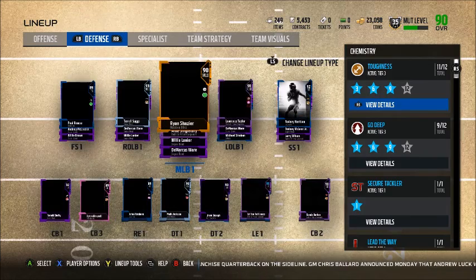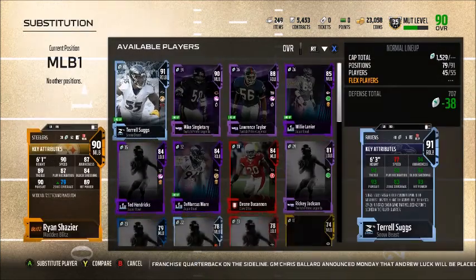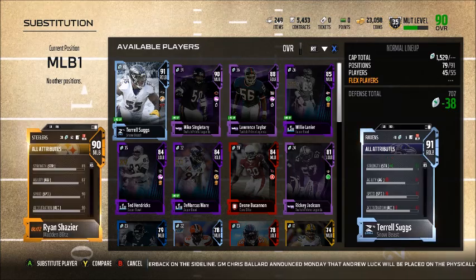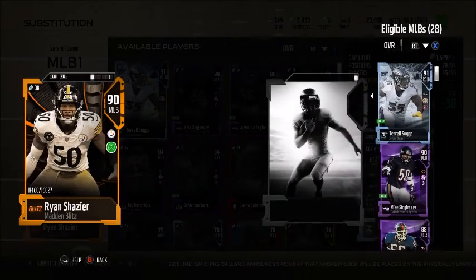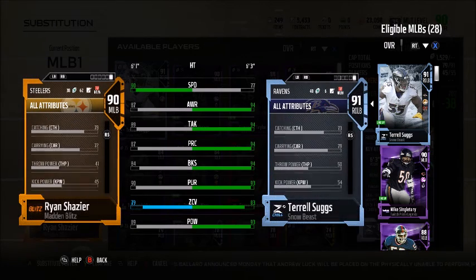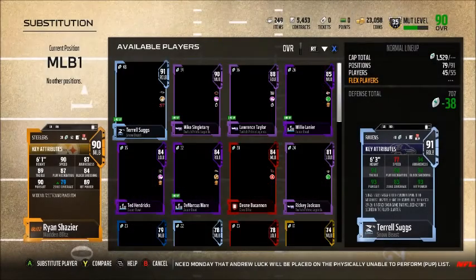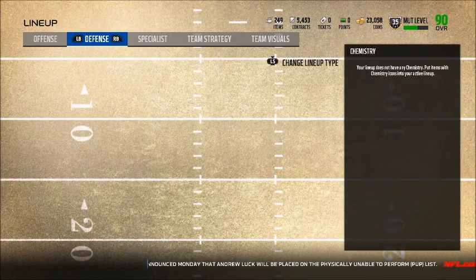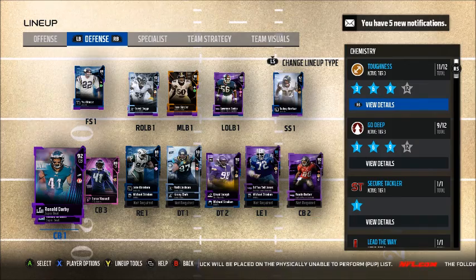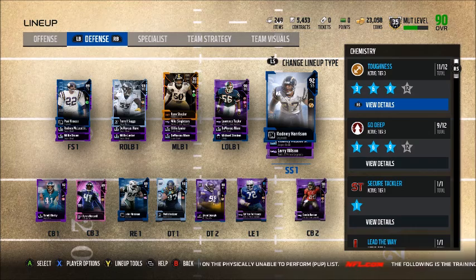On the defensive side, the defense is also looking really good. Ryan Shazier — what I really like about him is his athleticism: 90 speed, and I also think he has a pretty high jump. Let's check — catching 78, that's about average, but 94 jumping. So he's going to be getting a lot of user picks for us. We also picked up Ronald Darby, and I did upgrade Ronnie Harrison's card to a 92 overall.